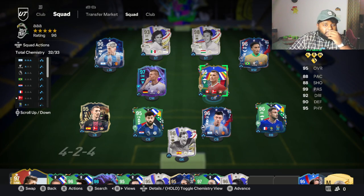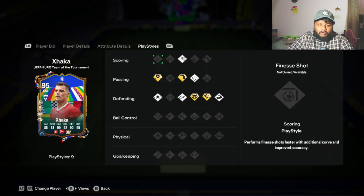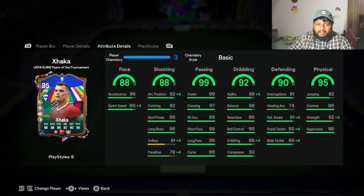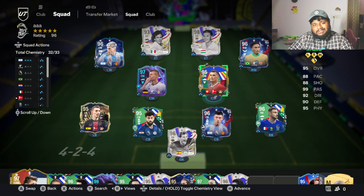This is not my main squad, but if I use this team I get full chemistry for Granit. Looking at the boosts: he gets 94 sprint speed, plus four attacking positioning up to 96, plus four dribbling up to 93 — looking very decent. He also gets plus four slide tackle, plus four stand tackle, plus four strength, and plus four defensive awareness. Overall it looks like a well-rounded 95-rated card, so let's go in game and see how he actually performs.